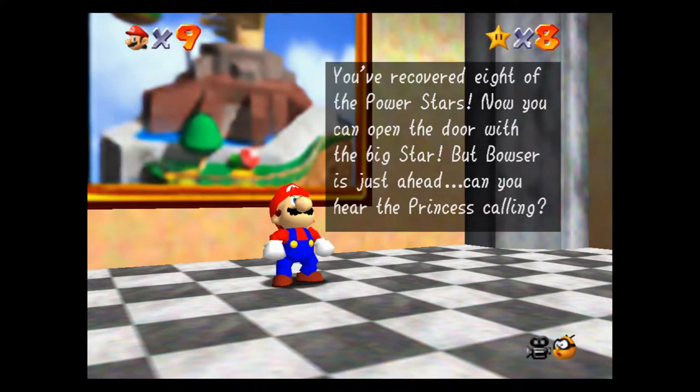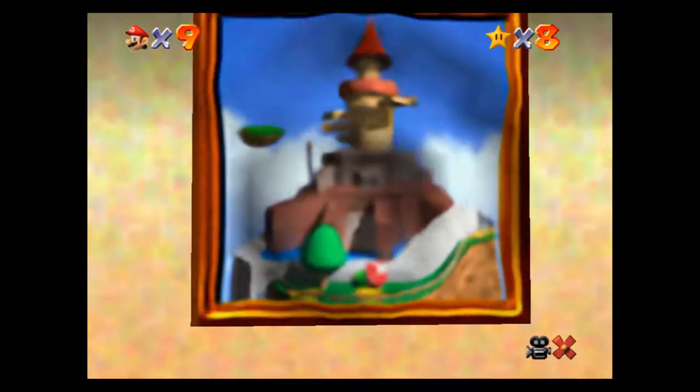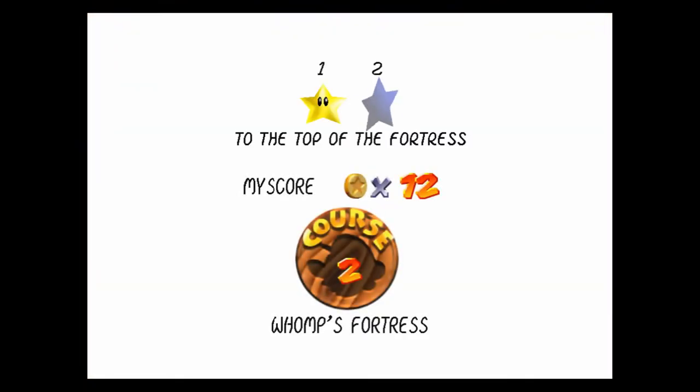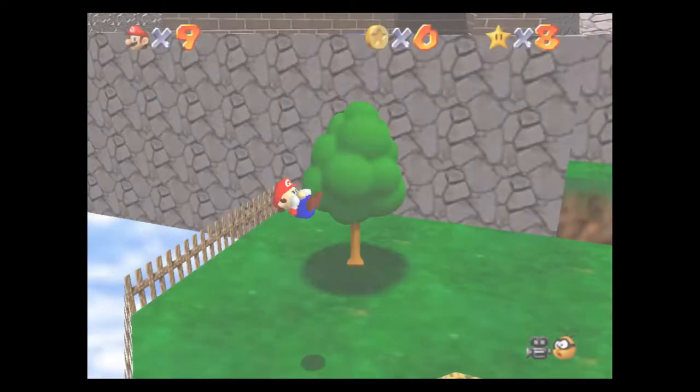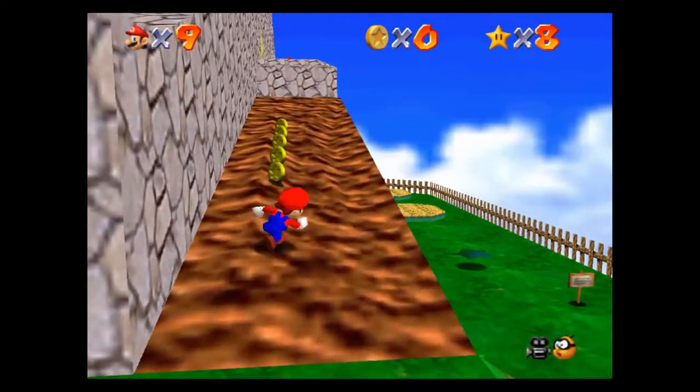The game tells us we can open the door with a big star and that Bowser is just ahead. We can hear the princess calling, but we're on a mission to collect 120 power stars, so let's go back into Whomp's Fortress. We're basically going to run all the way to the top of the fortress again, but once we get up there it'll look a little bit different.